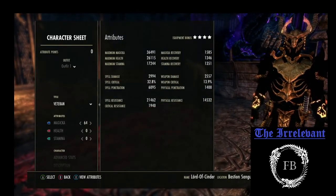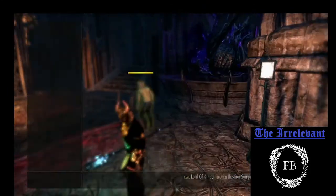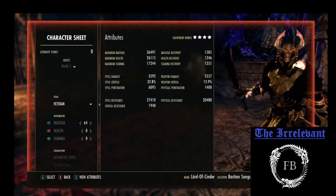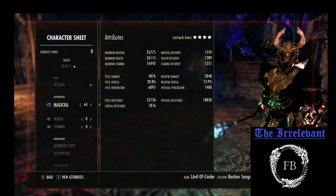Here's the unbuffed stat sheet on the back bar, and now the front. Go ahead and buff. Back bar.